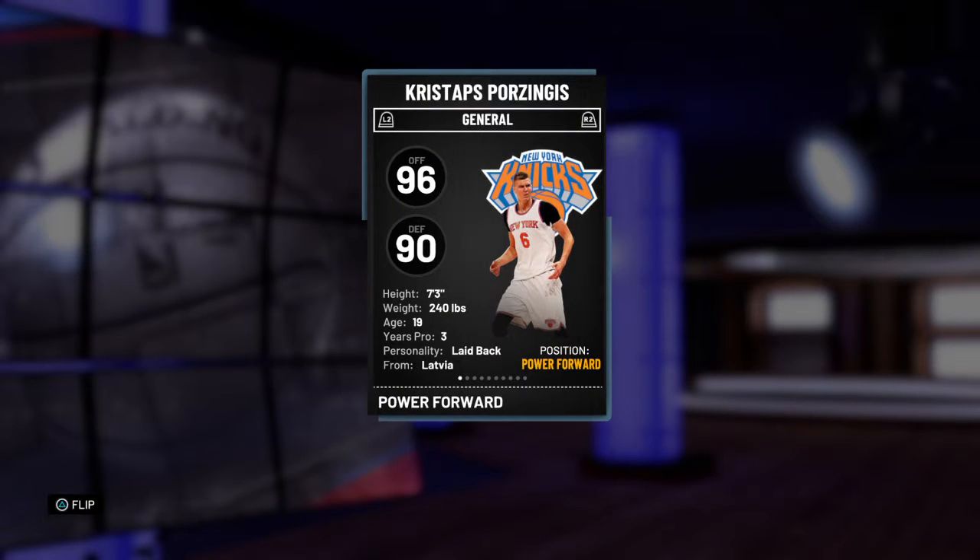We already knew Kristaps Porzingis was one of the best cards in the game. I'm going to go over the stats right now, y'all probably know the stats. It's Kristaps Porzingis — he's a GOAT. Unicorn out here.